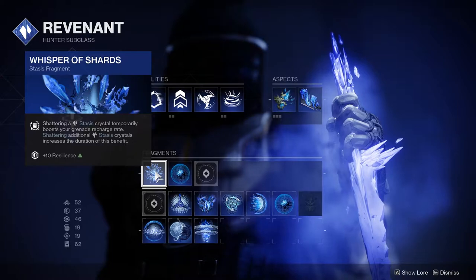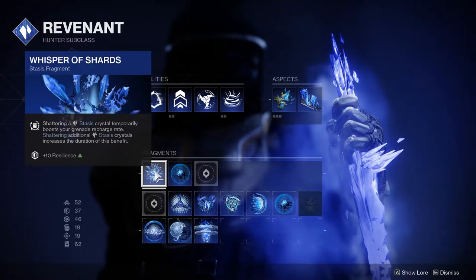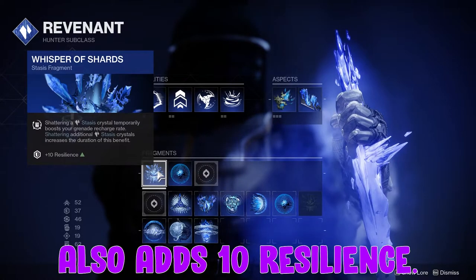Lastly we have Whisper of Shards — when this is equipped, shattering a stasis crystal boosts your grenade recharge rate, and shattering additional crystals will increase the duration of this effect.